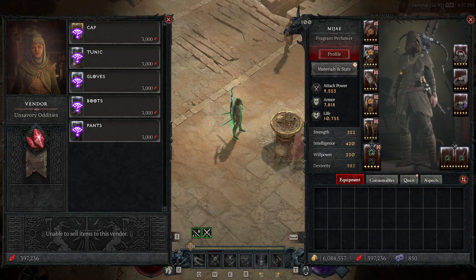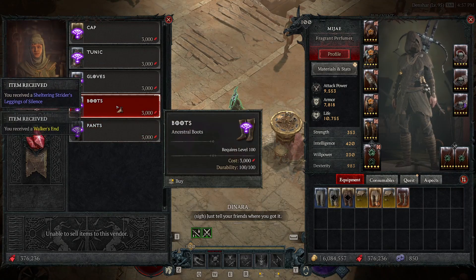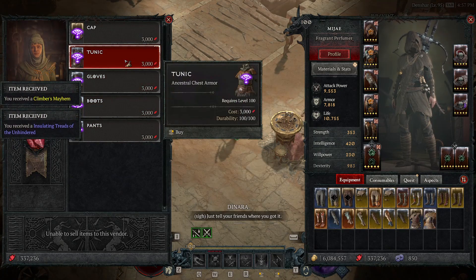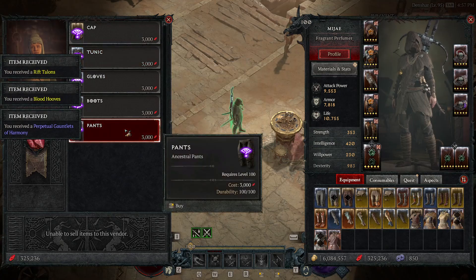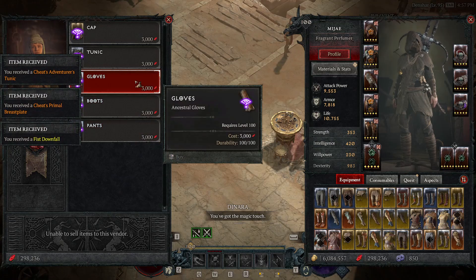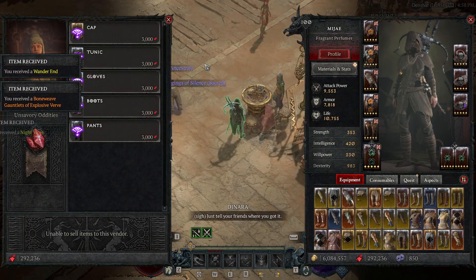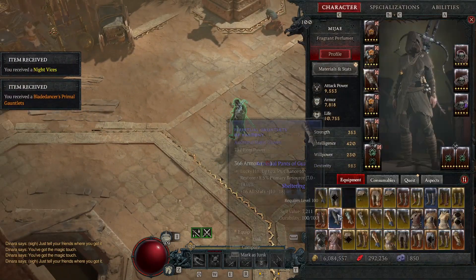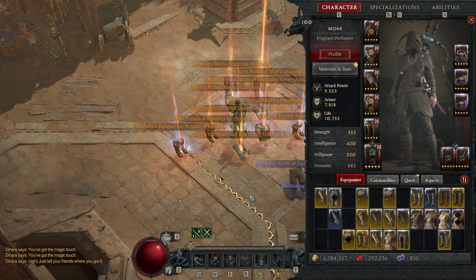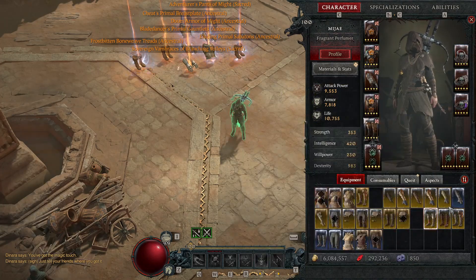Hey guys, welcome to another video. Today we're gambling a hundred thousand red dust to see how it turns out. We actually gambled about 105k — partly because 3k doesn't go into 100k evenly, and partly because I can't count. So we ended up with four sacred yellows, six blue items, 13 ancestral yellows, four sacred uniques, and eight ancestral uniques.